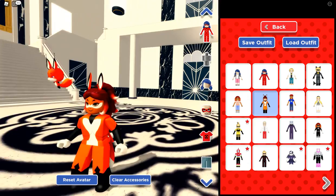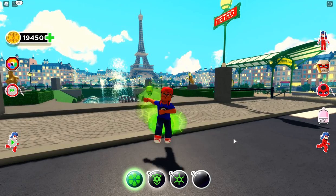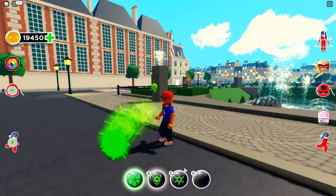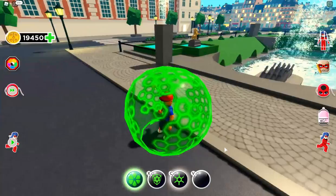Next is Wayzz. We don't have Carapace or Master Fu, so I think the best we can do is use Nino for this demonstration. Let's start with X — oh look at that, that's really cool! And here is C — oh look at this one, this one is really neat!